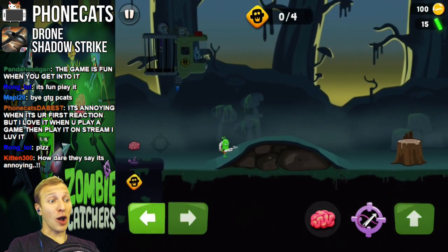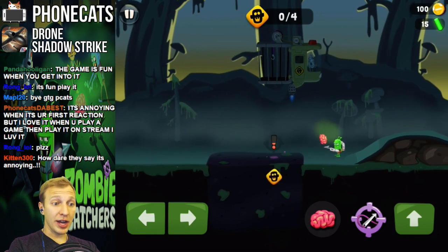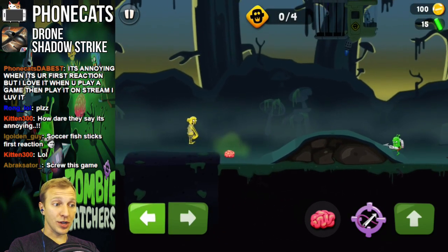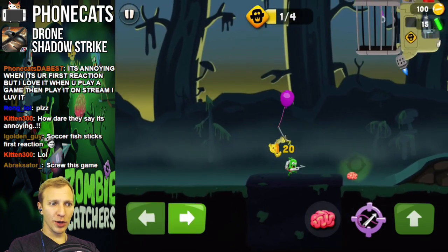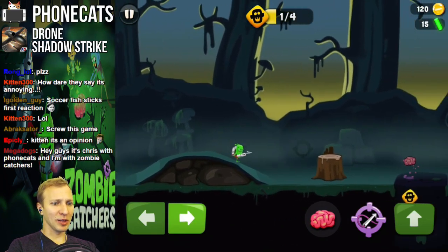Alright, here's all that I know about this game. You can download it for free. You throw out a brain so the zombie sees it, then you run away. The zombie likes brains. Sucka! You harpoon him, you balloon him, and then he gets turned into lemonade in a little bit.